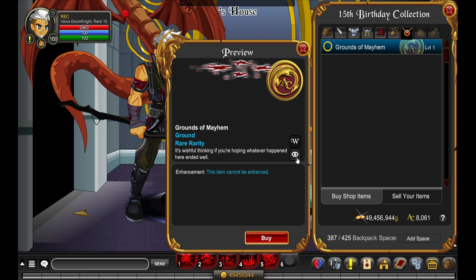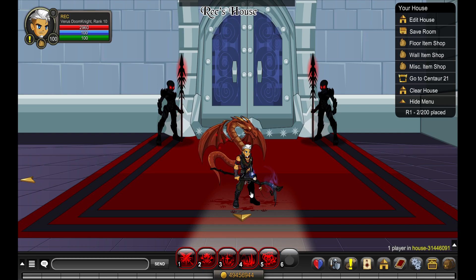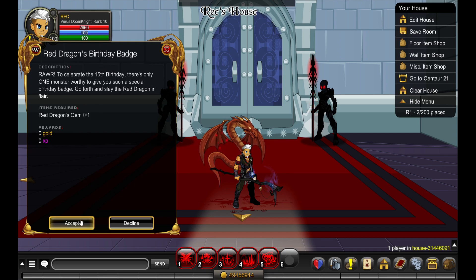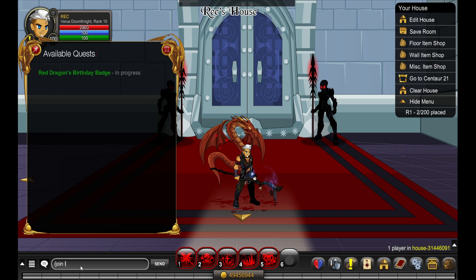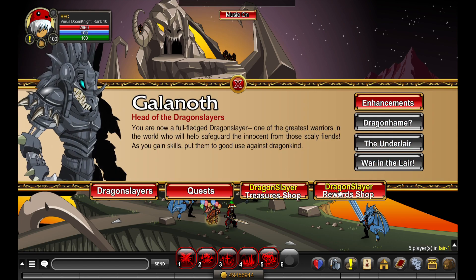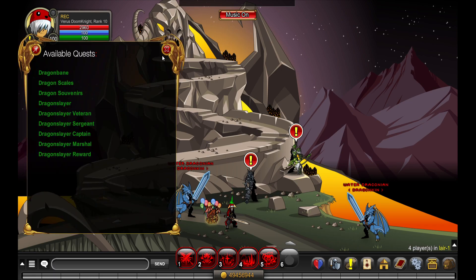I don't know how this looks so small. Grounds of Mayhem — what is this? Is this blood? Pretty cool set. Click on this one and you have the Red Dragon's Birthday Badge. It tells you what to do: go forth and slay the Red Dragon in the Lair. Let's do this right now — join Lair. Do they have a button to go straight to the dragon?